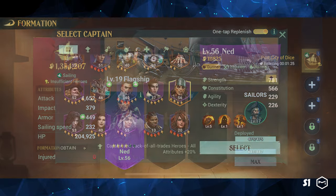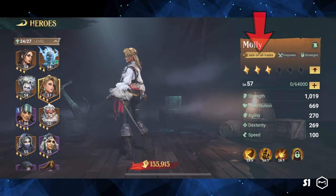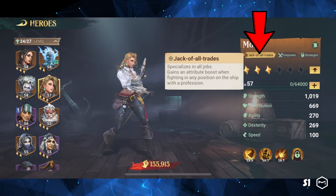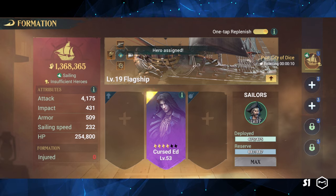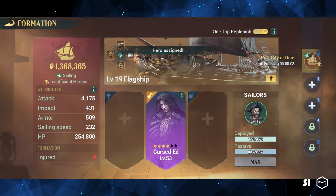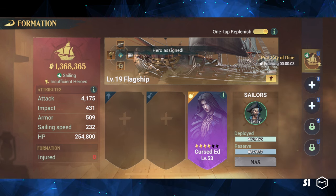However, if we assign Ned to the captain position, we will not gain the attribute bonus. If a hero has the jack of all trades tag, they can fit into any position and gain the bonus attributes. For example, Cursed Ed is a jack of all trades hero, and we can assign him to the captain, first mate, or gunner position and still gain the attribute bonus.